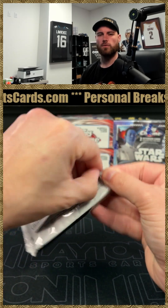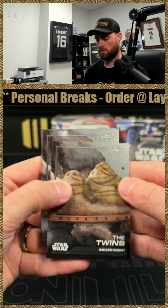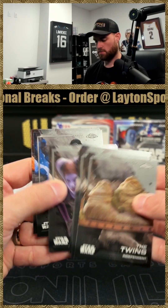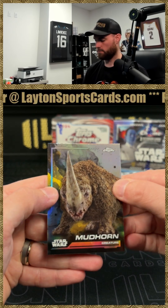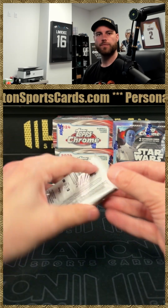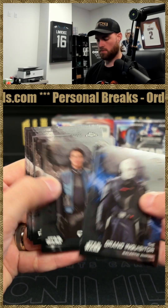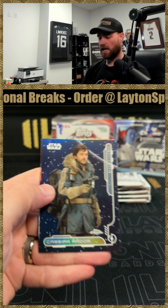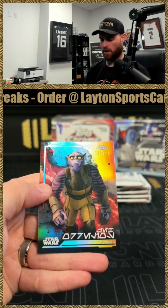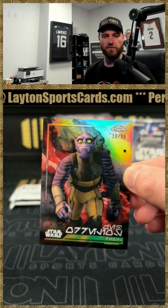We were selling the Hobbies at $179.99. Fractor Mudhorn. Cassian Andor on the Civil War insert. Zebra Elios, Aurebesh variation, numbered to 99.